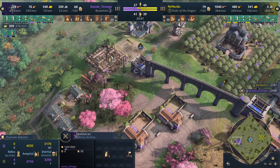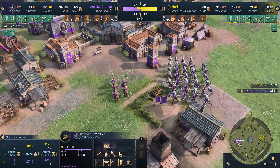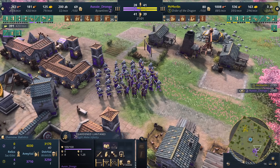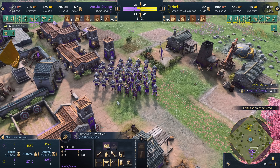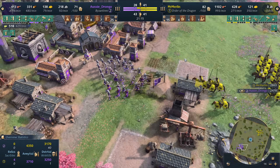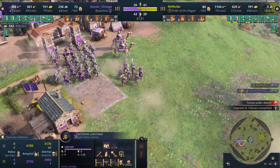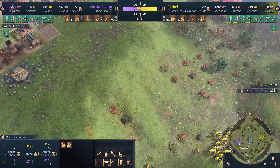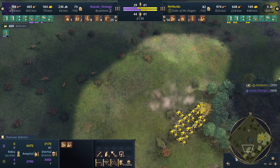It looks like some more barracks are being dropped down. Drongo realizes there are a lot of Horsemen — he's making Matanai. I'm excited to see those. Look at this brand new unit for the Byzantines. Look at those shields — shout out to the devs, they've done such a good job with all of the assets and artwork for this civilization. Look at the levels of detail. Let's see them face off against Mr. Merlin's Horsemen running in right now. Look at that weapon — it's definitely stronger than a spear, going to pack a punch. Those Horsemen are going to have to back off.